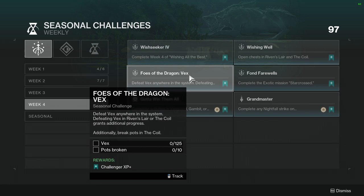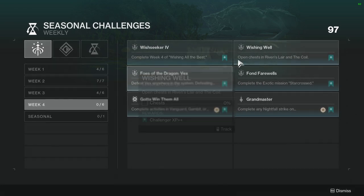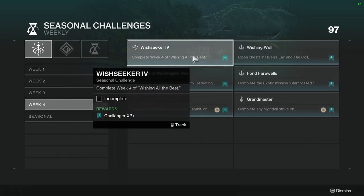Foes of the Dragon: defeat Vex anywhere in the system. Defeating Vex in Riven's Lair or the Coil grants additional progress. Additionally, break pots in the Coil. Just do the Coil — you can double dip on these, probably on this one as well depending on what the actual story is this week.